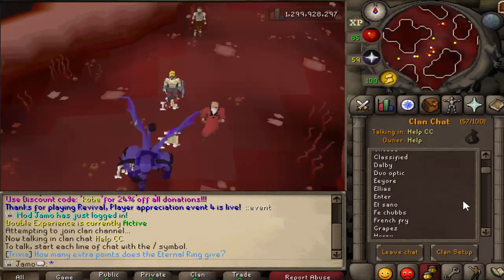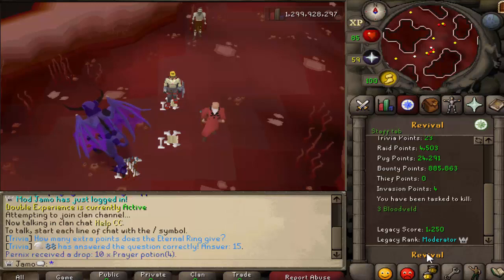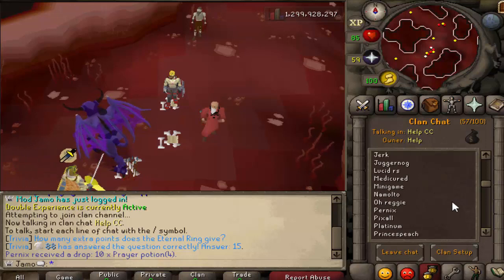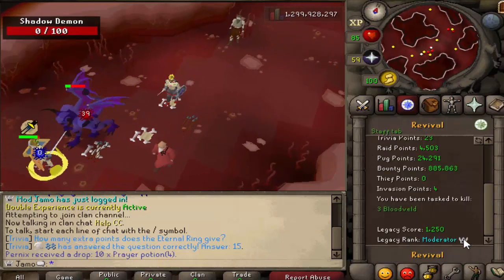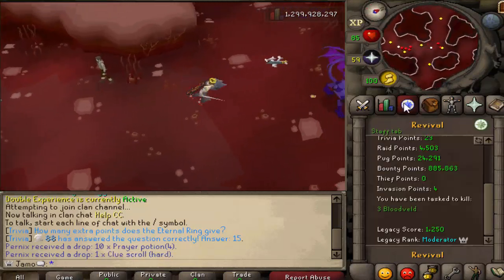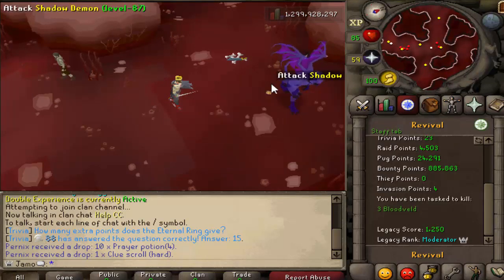We also have two new donator ranks. There's a 5k rank called Uber, which is basically just a white rank, and there's a 10k rank called Baller, which is gold. I believe a couple people have Uber — I think Harry does. And right here you can see your new legacy rank. Obviously if you're a moderator it would say moderator, but for Uber or whatever rank you are, like Elite, it would say that rank.